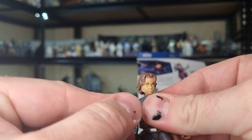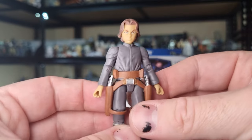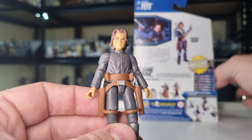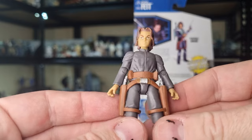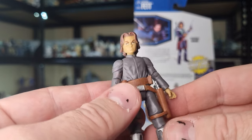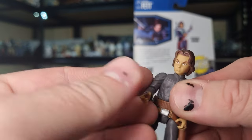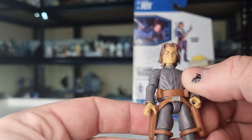This guy hasn't been posed in a long time, so his joints are a little bit stiff, but it's alright. Now there was another Boba Fett that was released — part of the Slave I set. He had his sort of Kamino training look, the cadet uniform that he used to infiltrate the cadets.